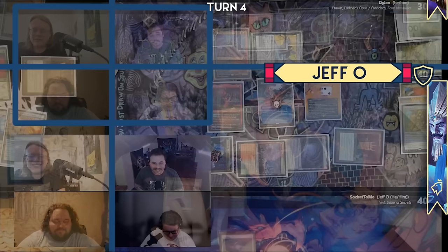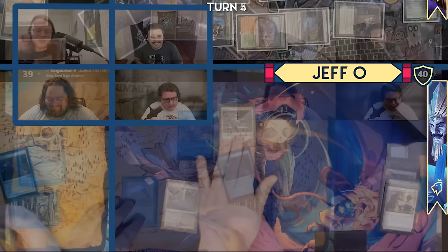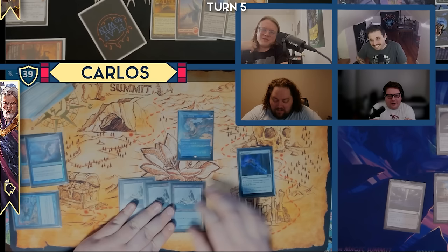My turn. Untap. I'm going to go to pass — I have to discard. I'm going to discard Selvala's Reclamation. Most worthless Mystic Remora ever. Just let it die — who cares, no one's paying it. It's gone, it's old news. Well, I'm going to pay for it and then draw land and wish I didn't pay for it.